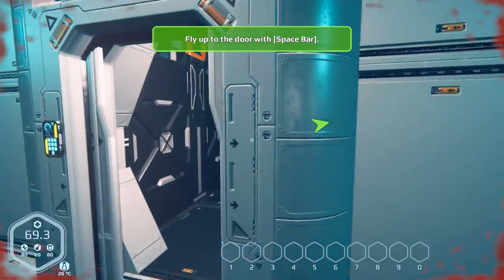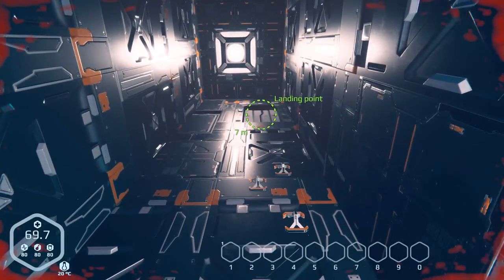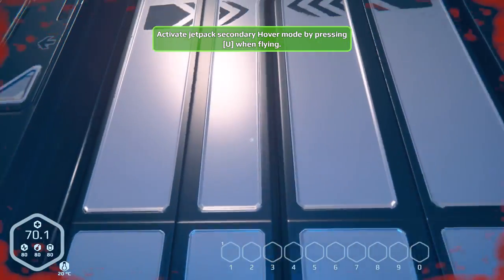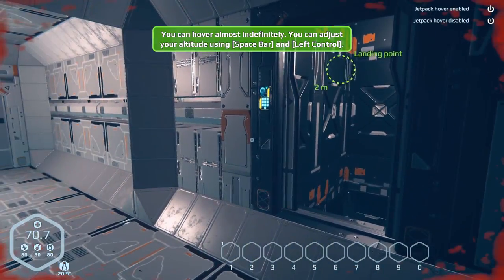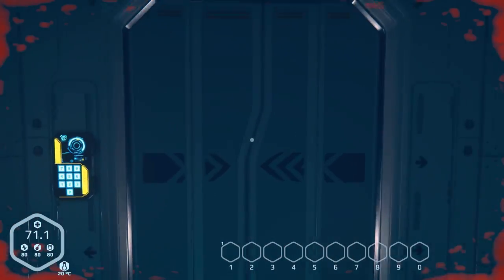Are there people inside of these? Well, at least they all seem to be empty, so that's good. Fly up to the door with space bar. I could put it in hover mode. You can hover indefinitely and adjust your altitude using space bar and left control. Oh, that's probably good to know.